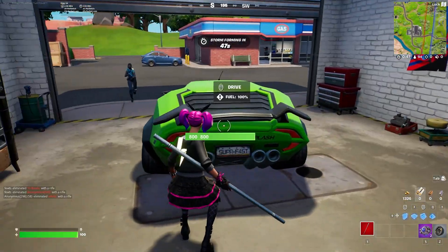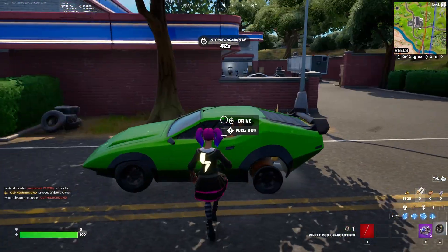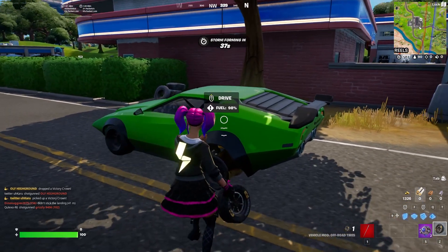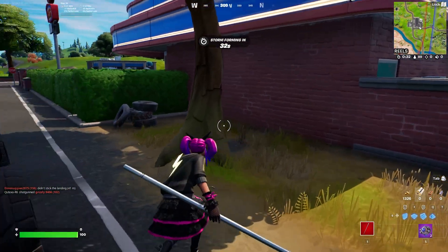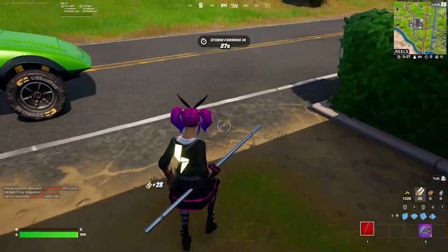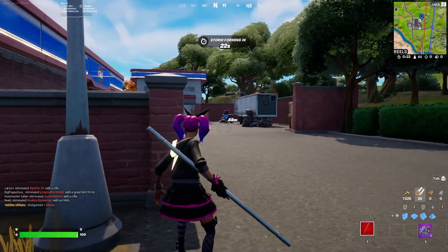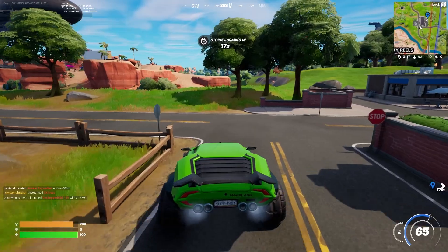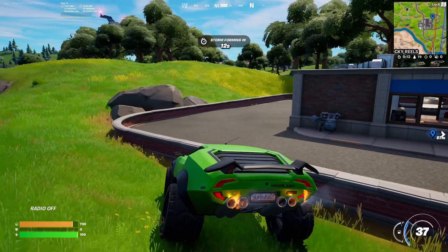More often than not there will also be tires spawning behind the building. What you want to do is take the modded tires and throw them on the vehicle to mod it. If you don't get tires spawning on the ground, you can also break piles of tires — those have a chance to drop modded tires which you can then put on the car.